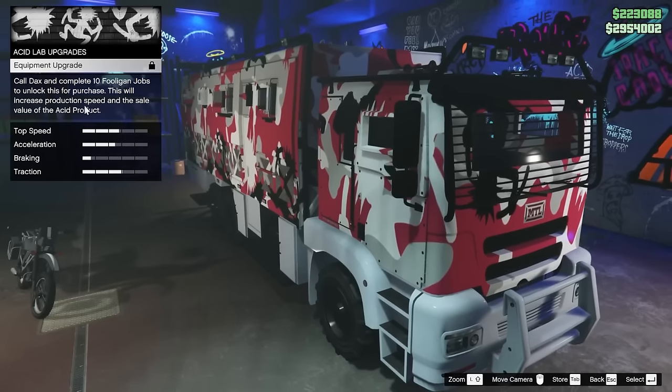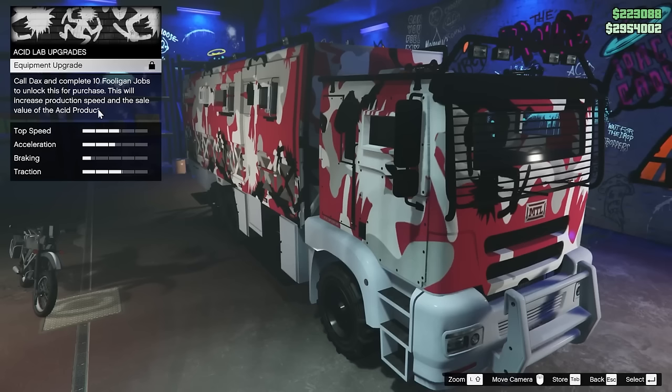In order to unlock it, go talk to Mutt in the Freak Shop, click on Acid Lab Upgrades, and you can see here that in order to unlock the equipment upgrade, you will need to complete 10 Dax Fooligan missions.